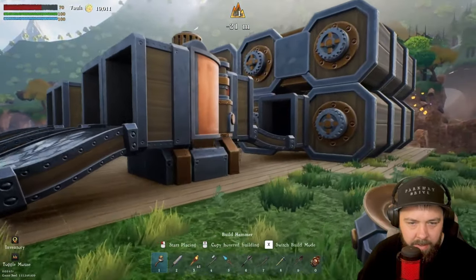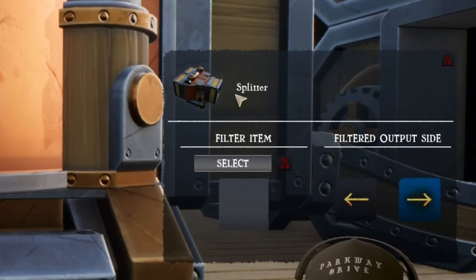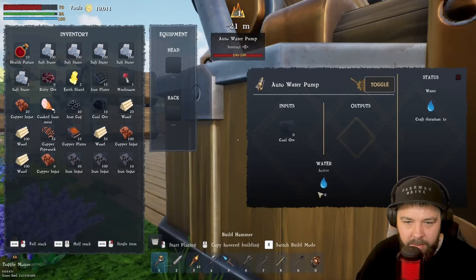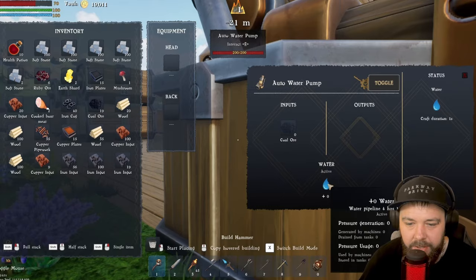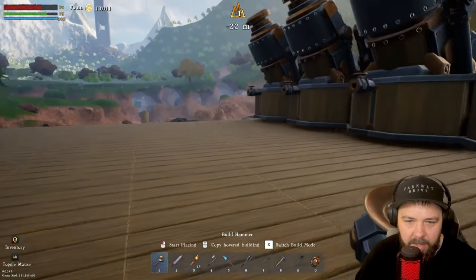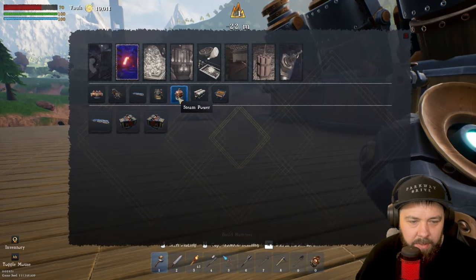I just noticed you can also filter splitters — I didn't know that, but it's pretty handy. If you hover over the water pump over the water symbol it gives you more information on how much pressure you're generating and your pressure usage, so you can work out exactly what parts you need.